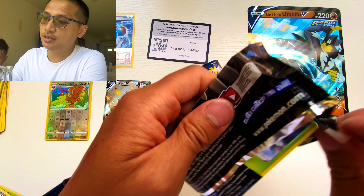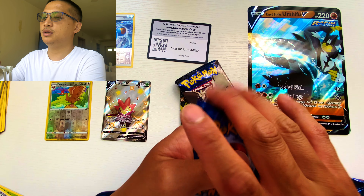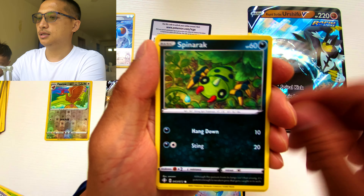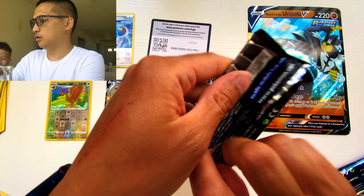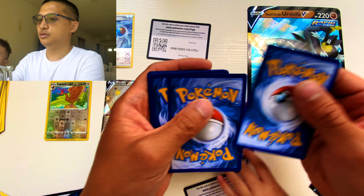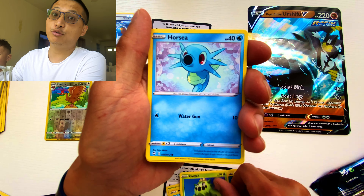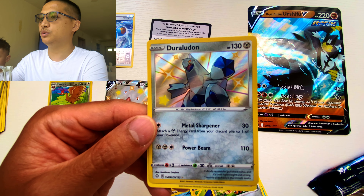One, two, three, four to the front. Energy: Lightning. We got Eldegoss, Ball Guy — remember you keep saying Ball Guy — Morpeko, Horsea, Spinarak, Luxio. I got Ball Guy! And Tauros. No Charizard. Here's your code card. Energy: Grass and Lightning. We got a Shiny Duraludon — look at Duraludon, he looks cool — Shiny Duraludon, and Professor.